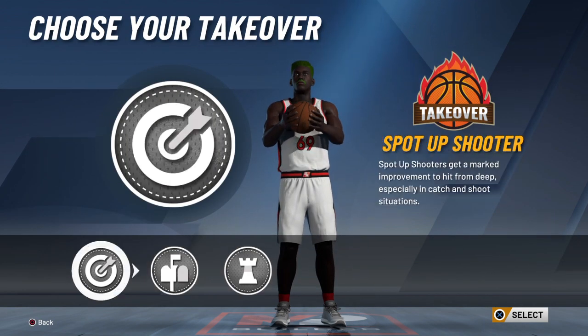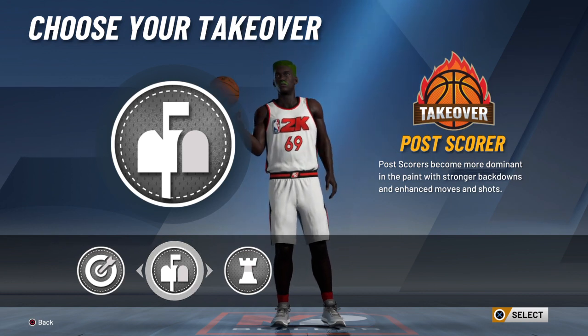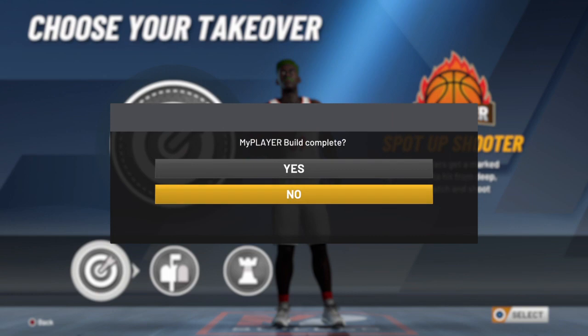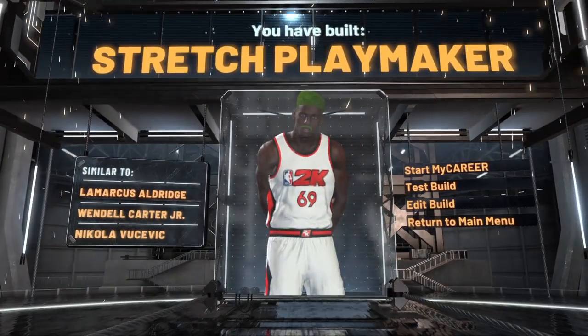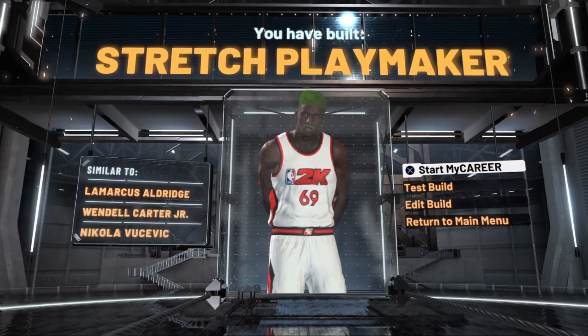Then you can choose between either playmaking or spot-up shooting, obviously. I don't know how you get a post-score takeover — it's kind of funny actually — but I will go with the spot-up shooter. And boom, there you have it. That will give you the stretch playmaker at the center position.